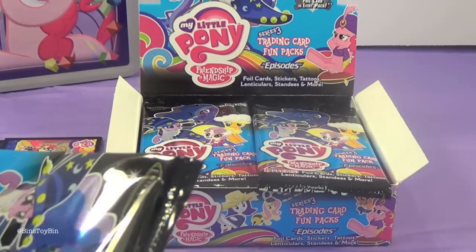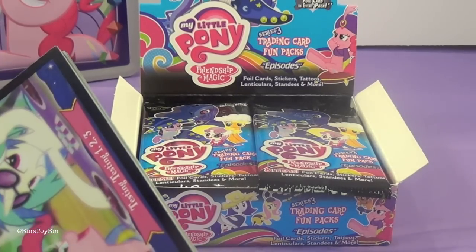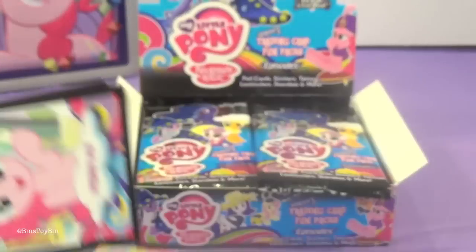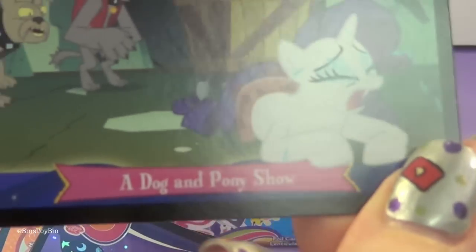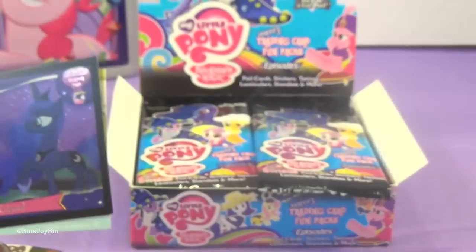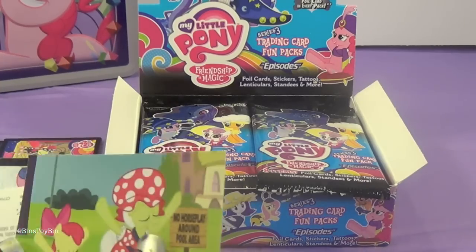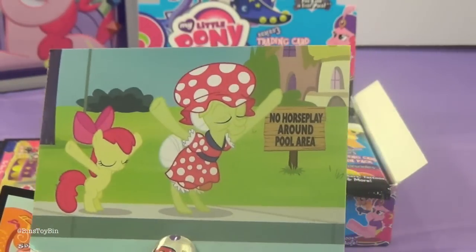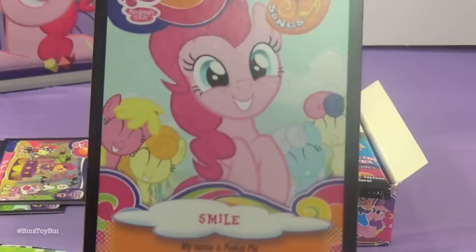My second pack. Testing Testing 1, 2, 3 from Season 4. Crystal Empire Part 2 from Season 3. We have Pinkie Pie. A Dog and Pony Show from Season 1. And this foil is Luna Eclipsed from Season 2. I got a sticker as well — the No Horse Play Around Pool Area sticker with Granny and Apple Bloom. DJ Tattoo and the Smile Sweepstakes card.